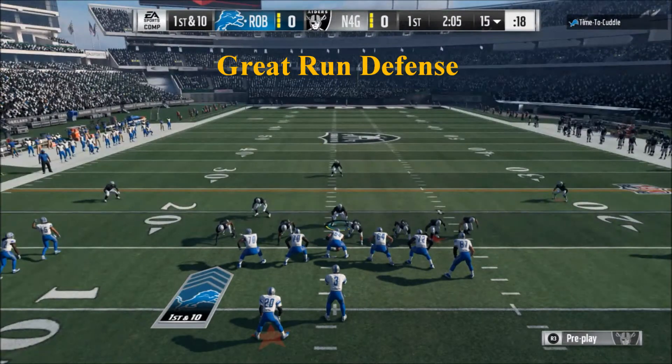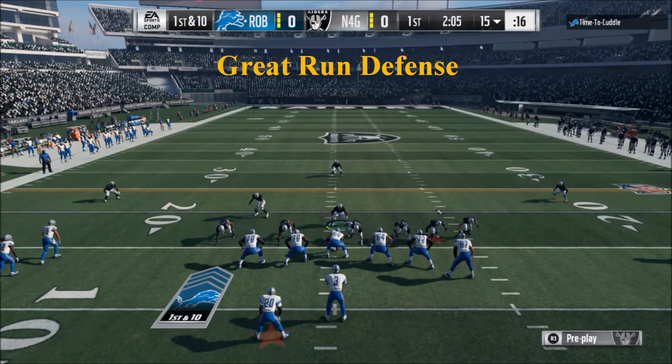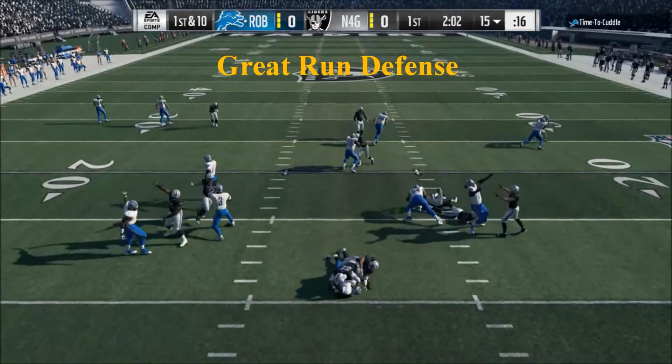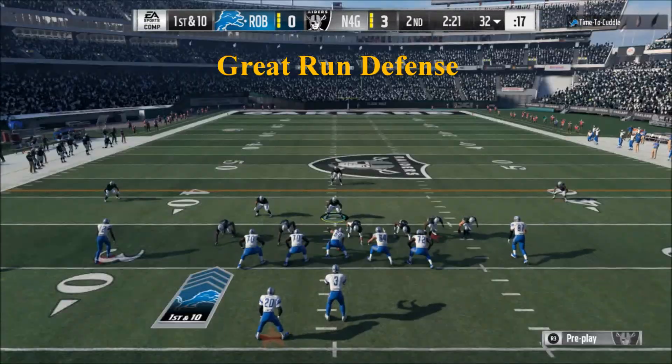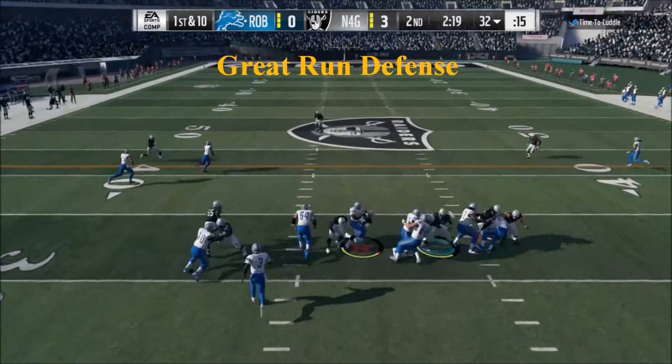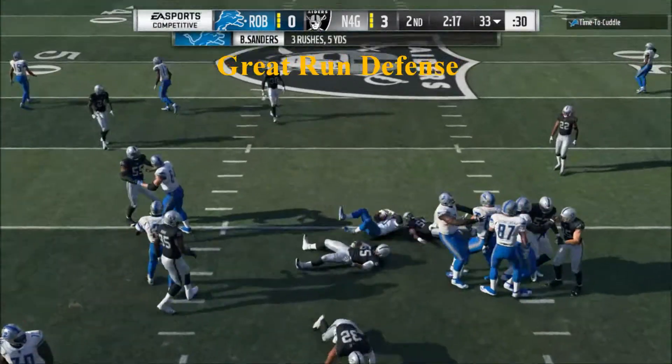This right here is going to be the 4-6 Bear defense that I posted last year and I started running it again this year. It's very good against the run. The blocking is a little bit better and a lot of people are running the ball, so this is very good against the run. But it's all about the blitz.